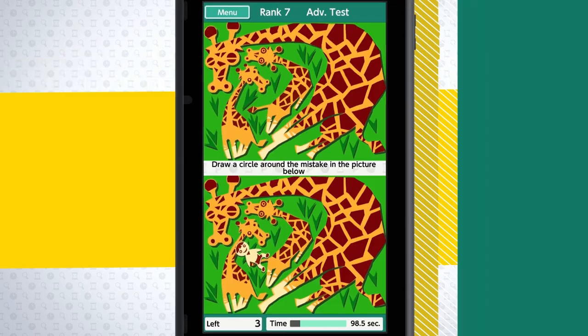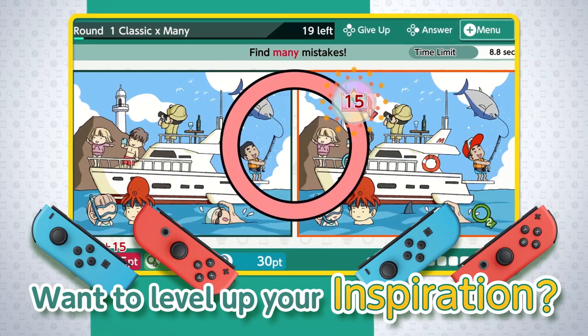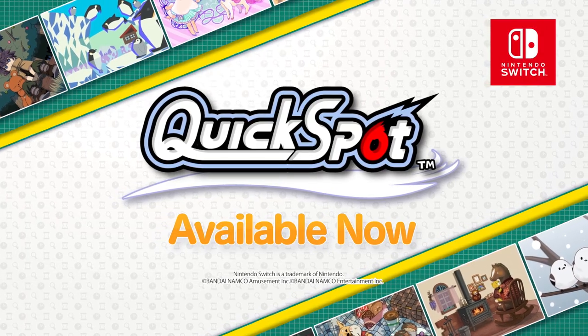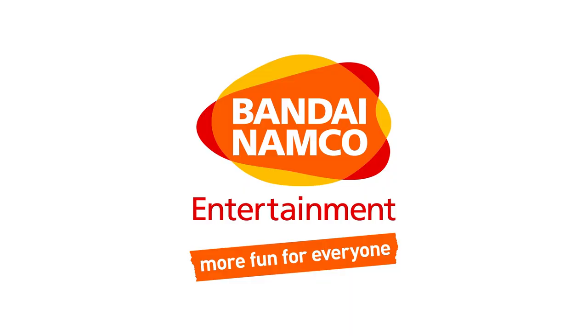Have at it, master of the right brain. Play whenever you want, or with friends. Want to level up your inspiration? Quickspot for Nintendo Switch. Bandai Namco.